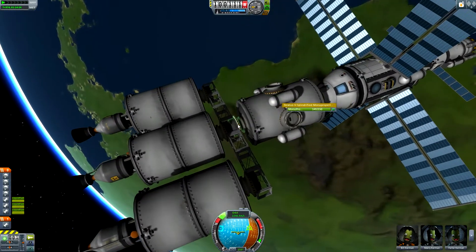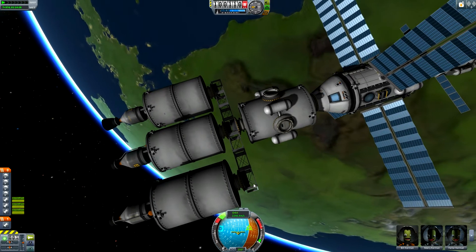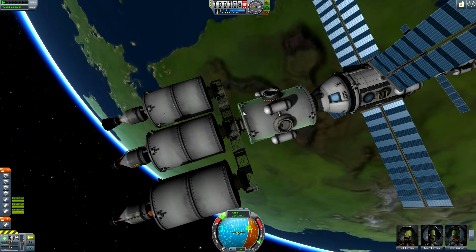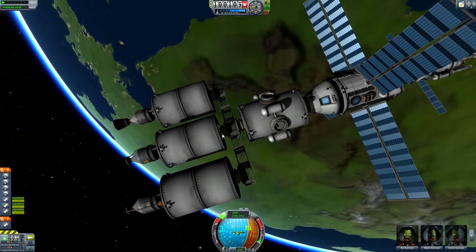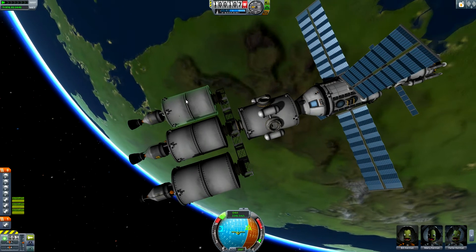On the other end of that, you'll see that there are some Clampatron ports. The next mission was to get this steel frame into orbit. On one side, I got one Clampatron just so I could dock to this big tank. And then on the other side, I have three Clampatron docking ports and those are for the engines.